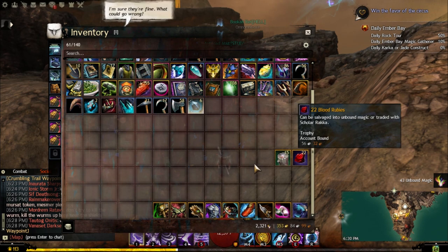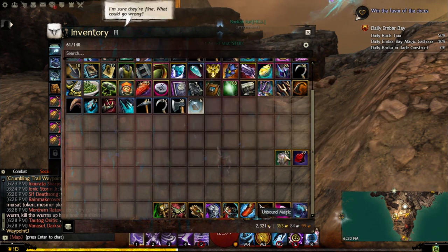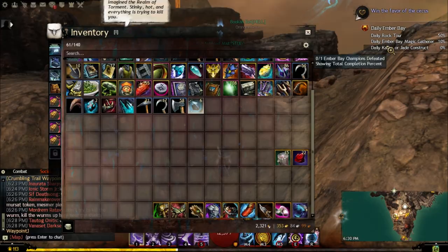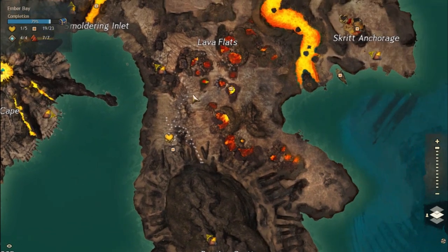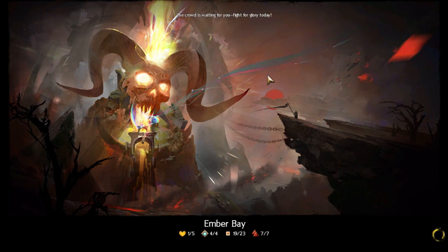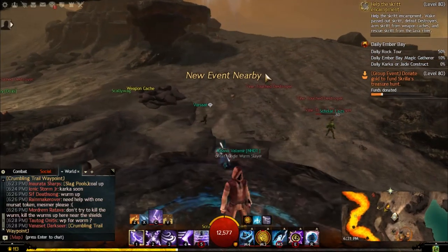The same goes for Petrified Wood — you can also salvage these for even more Unbound Magic. If you don't need the Petrified Wood for Minis, an Ascended Accessory, Karma Boosters, or any Vendor Items, you may as well salvage them because they also give you Unbound Magic. As you can see, I just got 43 Unbound Magic. So the key to farming more Unbound Magic is to salvage these things if you don't need them — you get them from completing the Daily Achievements.